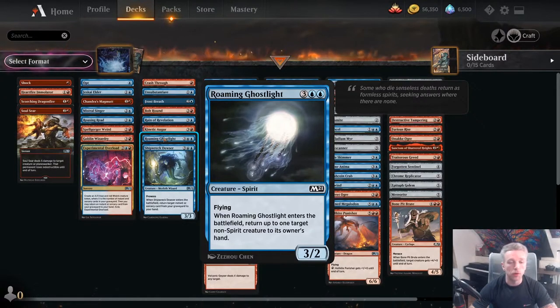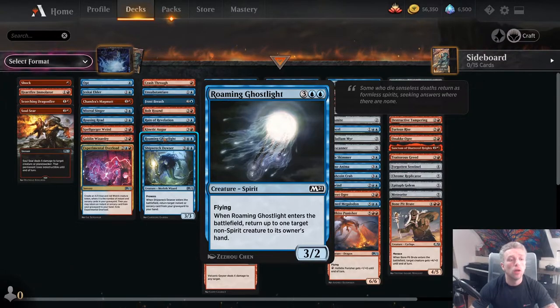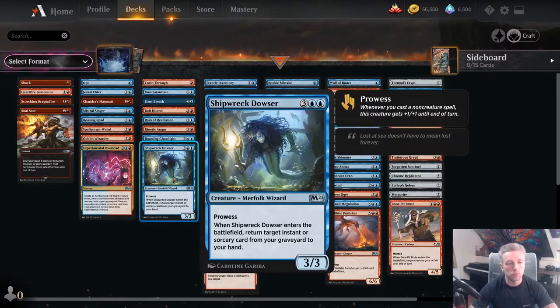Roaming Ghostlight is one of the best blue commons, but at 5 mana in an aggro-control deck I don't think it belongs as highly as in other decks. You're still not unhappy playing one — it's very good if you're ahead as a late-game play to remove blockers or keep up tempo, though it's not great if you're behind. Shipwreck Dowser is also a 5-drop with only a 3/3 body, but returning a removal spell when you're on parity or ahead is very, very good.